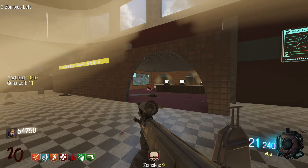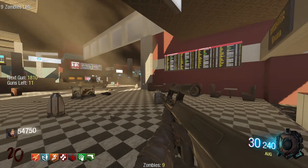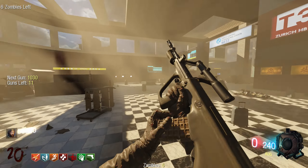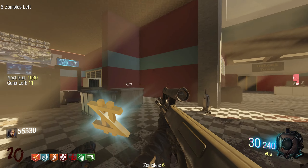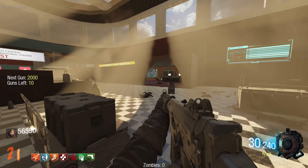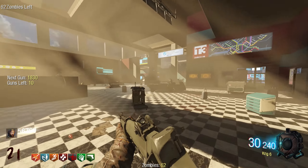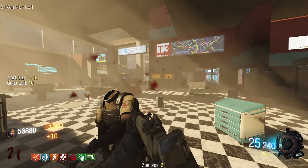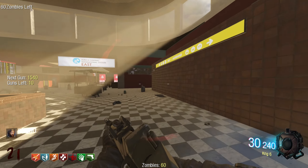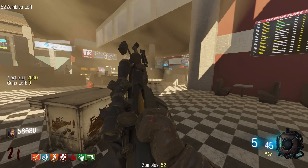A three-round burst? The only reason people don't like Mule Kick is because of the four perk limit. But honestly if you think about it, Mule Kick is basically just... The KRIG-6. Pretty good - I don't really know what this gun is. It really looks like the Type 83.